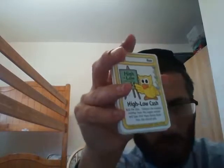Smart Bunny. Bad news. A tornado hits. You must return all but one carrot and discard all but one bunny. High Low Cash. Roll the dice. Subtract the smallest number from the largest number, and take that many bunny bucks from the discard pile. Buy Back. You may buy back any card from the discard pile for five bunny bucks and use it right now.